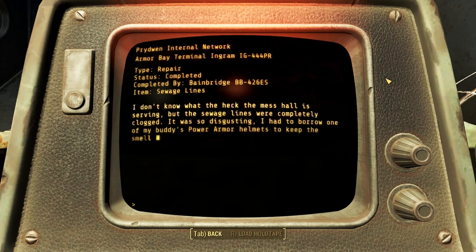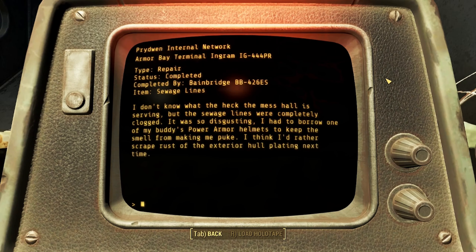Sewage Lines. I don't know what the heck the mess hall is serving, but the sewage lines were completely clogged — it was so disgusting. I had to borrow one of my buddy's power armor helmets to keep the smell from making me puke. Think I'd rather scrape rust off the exterior hull plating next time.